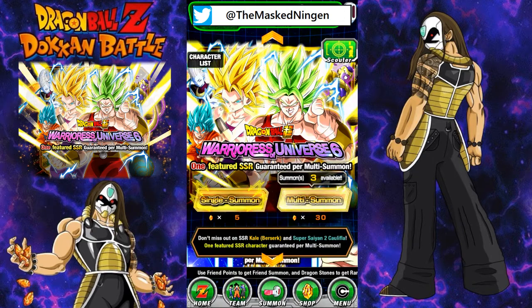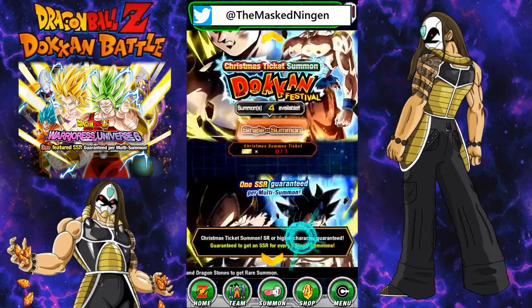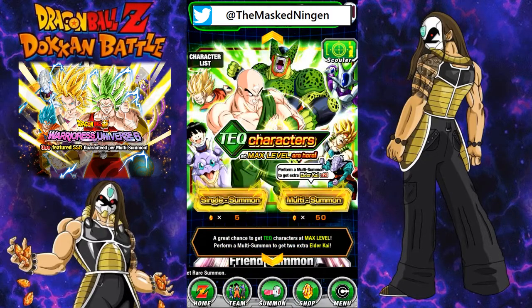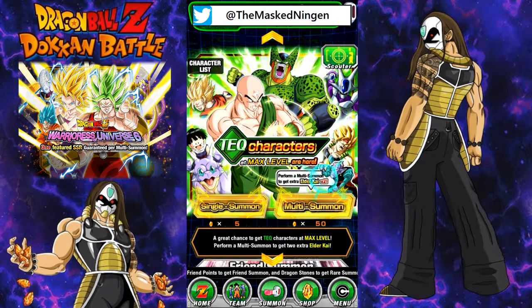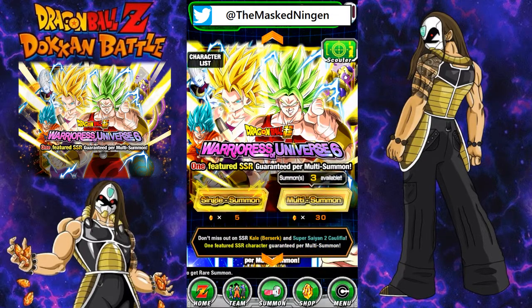Obviously the rates are low, so don't summon on this banner expecting to get one of them. It's definitely not the kind of banner where, even if you had a load of stones saved up, you'd want to chase an LR. You can see the Tech banner is on at the moment — that will have LR Goku Black on it, and the rates to pull him are higher there than on either of these banners. So it's worth doing if you have 30, 60, or 90 stones to spare, because you're getting a discount, a guaranteed SSR at the end, and there is a slight chance to pull them.